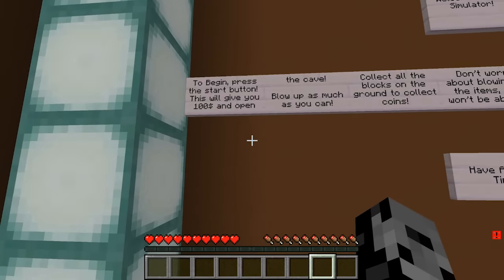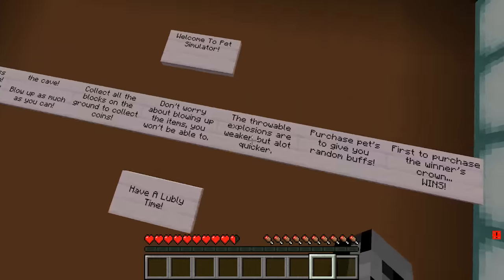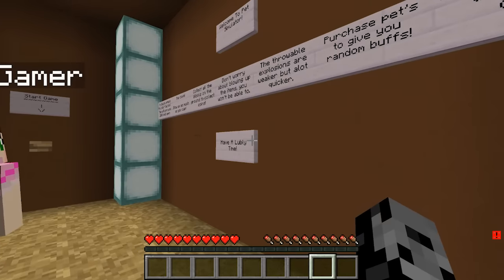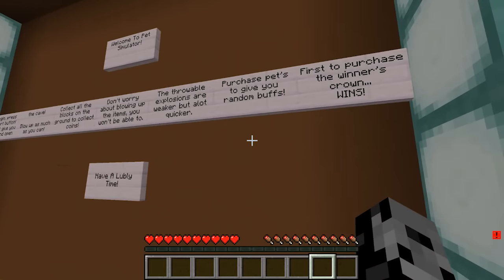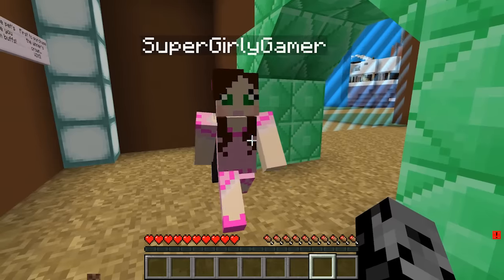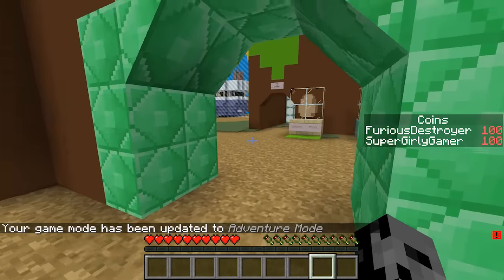To begin, press the start button - this will give you a hundred dollars and open the cave. Blow up as much as you can, collect all the blocks on the ground to collect coins. Don't worry about blowing up the items, you won't be able to. The throwable explosions are weaker but a lot quicker. Purchase pets to give you random buffs. First person to purchase the winner's crown wins, and have a lovely time. Link down below to Lub Cub's channel - he's the best map maker in the world.